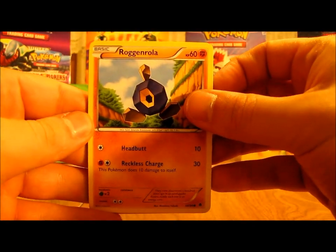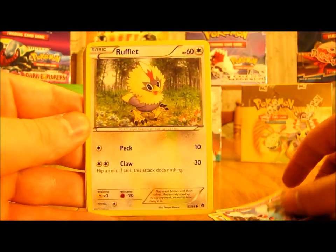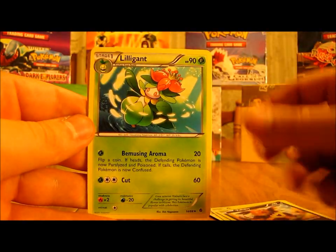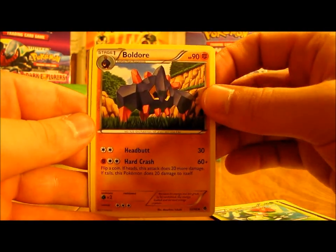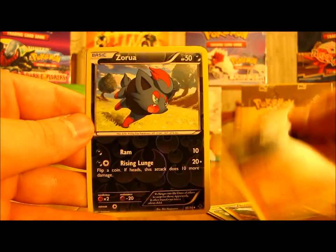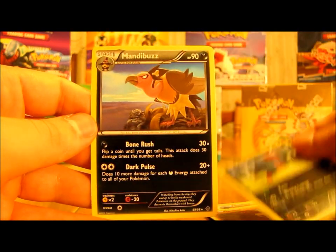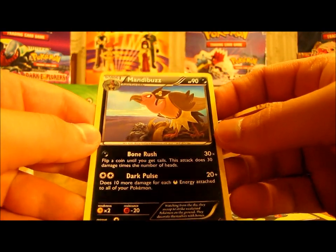This pack starts off with Roggenrola, Woobat, Rufflet, Emolga, Vullaby, Lilligant, Boldore, Drillbur, Zorua. The reverse is an uncommon, and the rare is Mandibuzz.